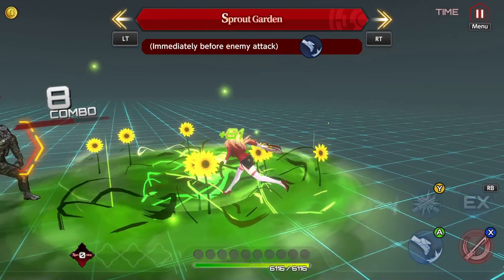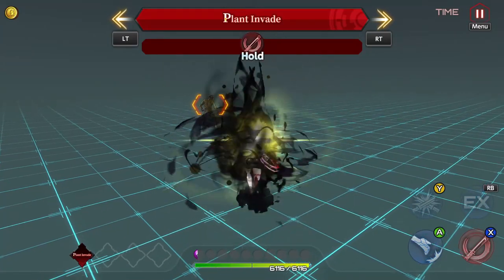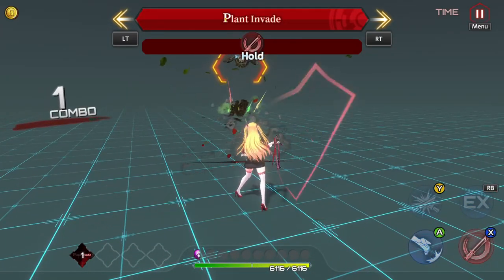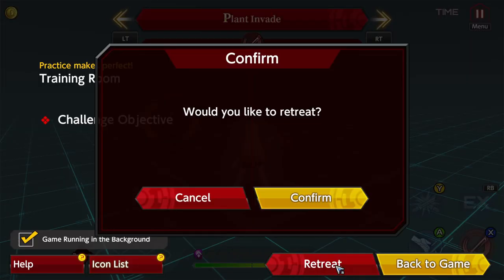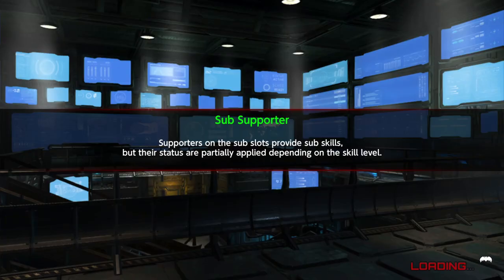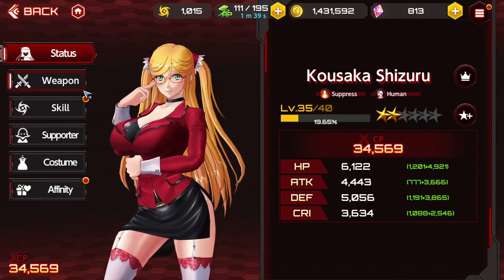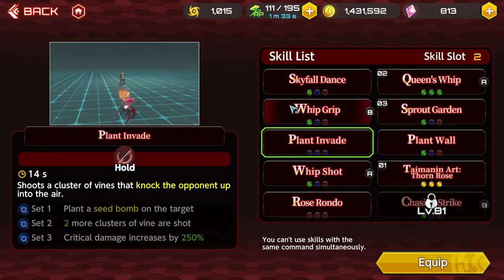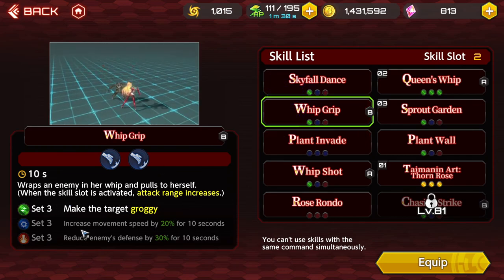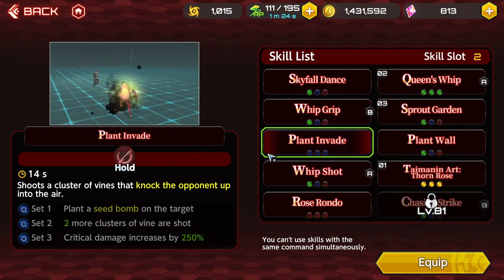The next ability is Plant Evade, which you activate by holding. Let me verify the color sets real quick — Queen's Whip is the green one, which I was right about. Plant Evade is full blue. Whip Grip is the three-set ability. The dodge Sprout Garden is based on your two-set, and full red is going to be the AOE ability. So now we know exactly which color set corresponds to each skill.